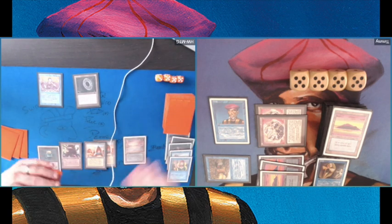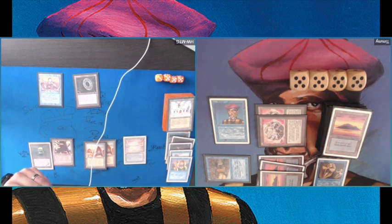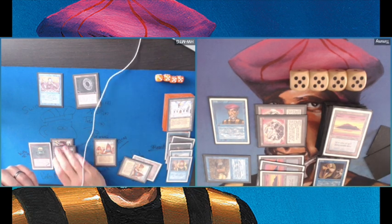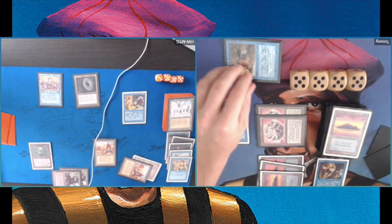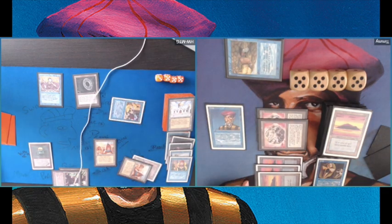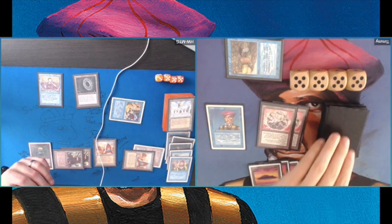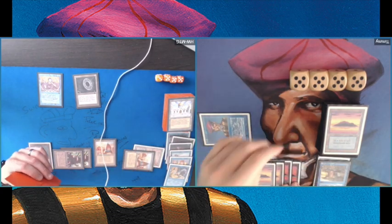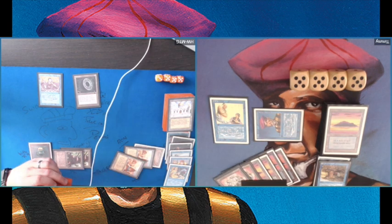I don't have mana to counter anymore so it's not ideal. My opponent takes the Simbad with removal — interesting, because I can kill it with the Prodigal Sorcerer. If he had taken the Prodigal Sorcerer that would have been a better choice because he could have pinged the Simbad. I think he's realizing that now. I've got six mana and I'm playing Mahamoti Djinn.